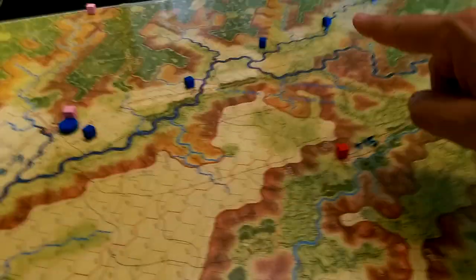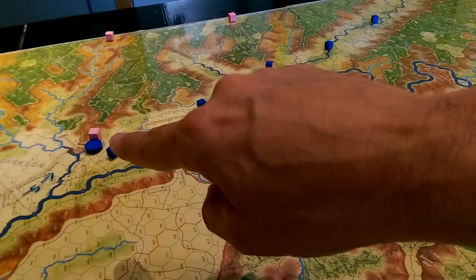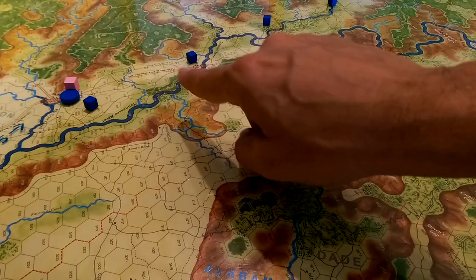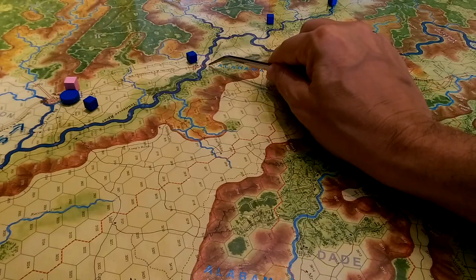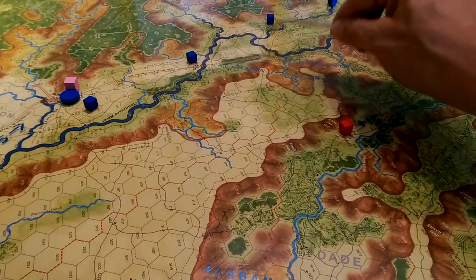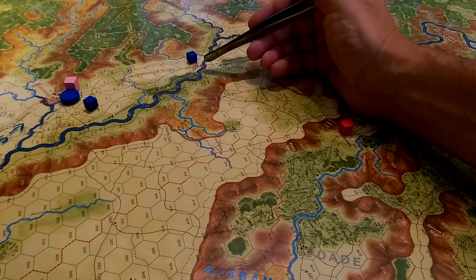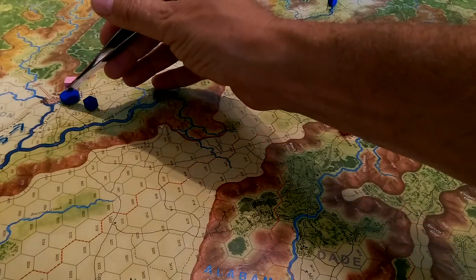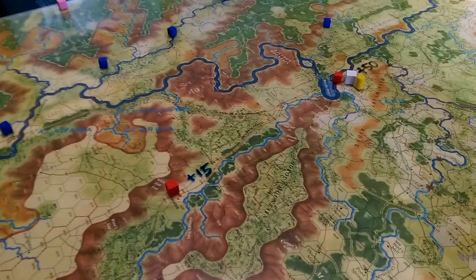The Union forces are arrayed in a line along here. There's the origin of supply — rail comes in along here, there's a depot here, and supply can be moved by rail and deposited along the way on the rail line. Now there's a broken bridge here; we can put a pontoon across, but we can't repair the bridge, which means the rail basically ends here. So the Union is going to have to shuttle supply points by wagon from here up into the combat area.